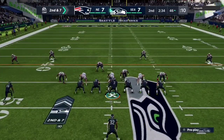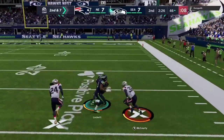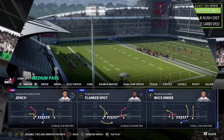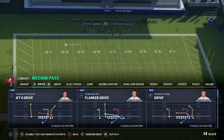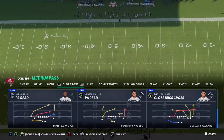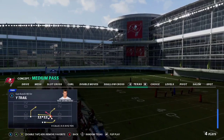Up next, we're going to talk about the third and final way, and it's going to be passing. Here we go with the third and final method — that's going to be the short to medium pass plays. You want the smash plays, the mesh, the slot cross, the shallow cross, the Texas plays. Those types of plays because you want crossing routes, corner routes, and quick outs — things like that to beat the man-blitz. The quick, short, intermediate pass game is going to be your king.